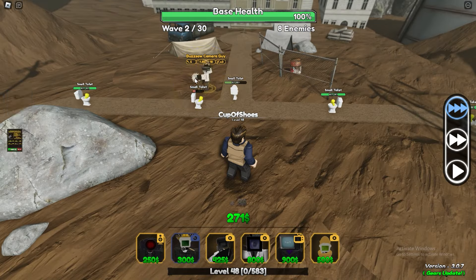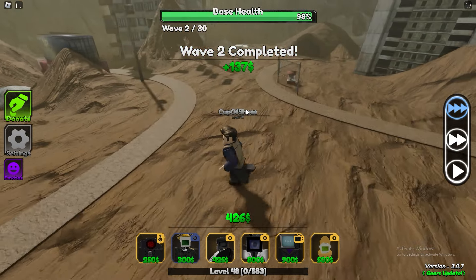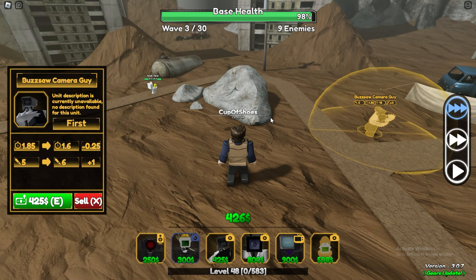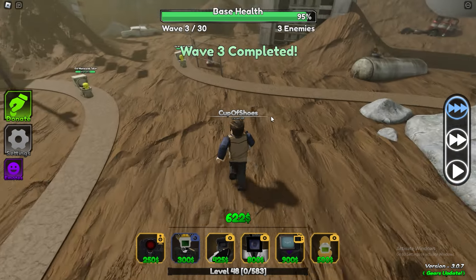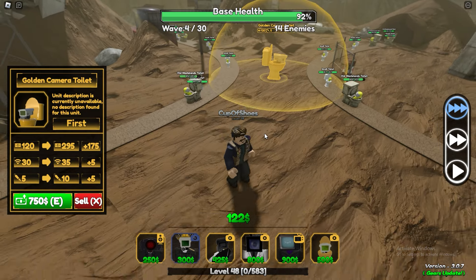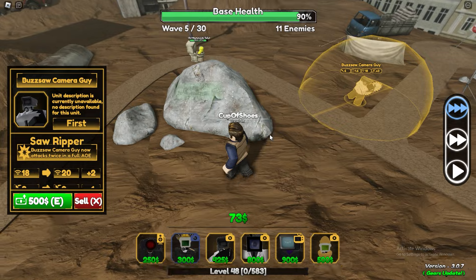This buzzsaw camera guy, he let one go. He let two go. We can almost place this golden toilet — or should we upgrade him? We can probably wait and let some go by. Let's skip and place him. So 120 bucks per wave, that's kind of decent. Good for now. And now I should probably upgrade him. Let's skip the wave and upgrade him.